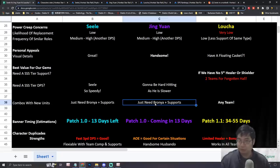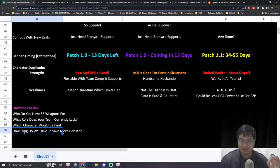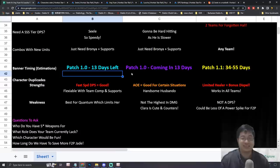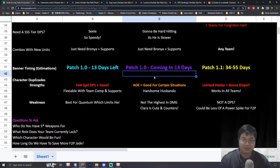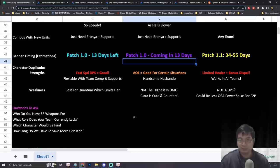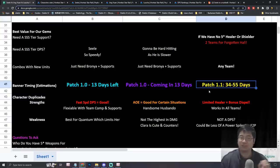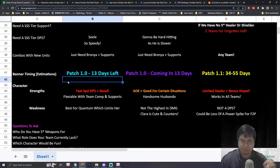Let's look at the timing of the banners and how long you have before the next one, since this affects how much jade you can save. During recording, there are about 12 to 13 days left on the Seele banner, and similarly about 12 to 13 days before Jingyan's banner. The longer you wait for a character, the more jade you can accumulate — but sometimes you can't wait too long if a character is essential to your team.